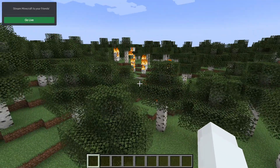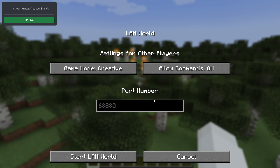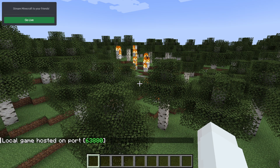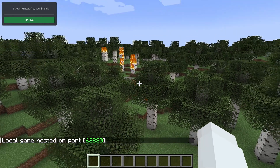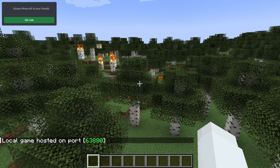When inside the game, press the Escape key, then click on Open to LAN. Adjust the settings if needed and click Start LAN World. A message will appear at the bottom left of your screen saying 'Local game hosted on port' followed by your port number. Make sure to note down this port number as you will need it later.